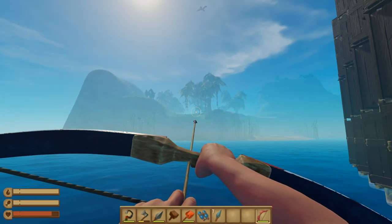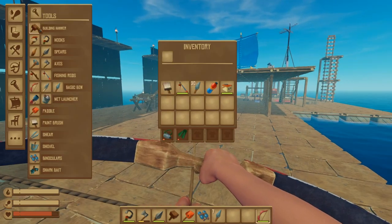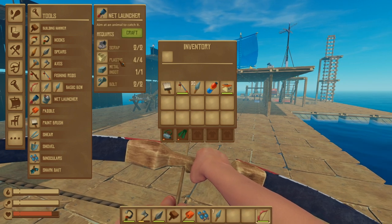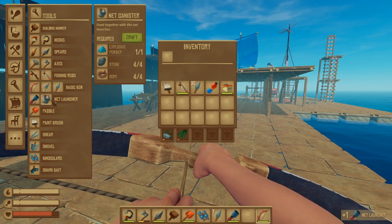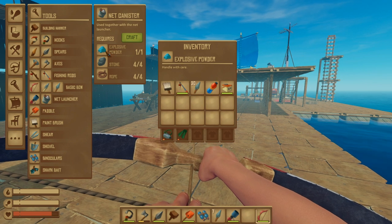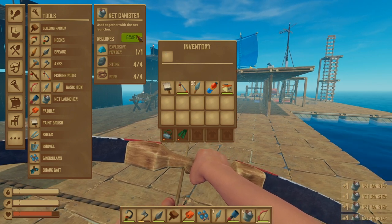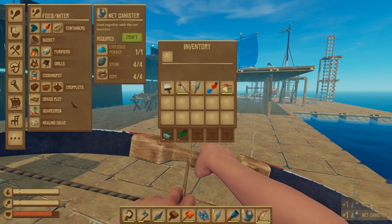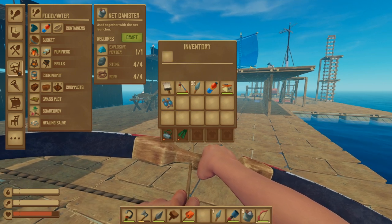This is the island we came to first and I'm hoping I can find some of those animals here. Oh, here's the net launcher — it takes some scrap, plastic, metal ingot, and bolts. And then this is the net canister: explosive powder, stone, and rope. That seems kind of difficult to get. We're going to get a bunch of these so that way, just in case, we miss — we will definitely wind up missing.